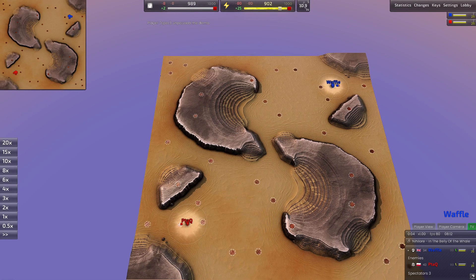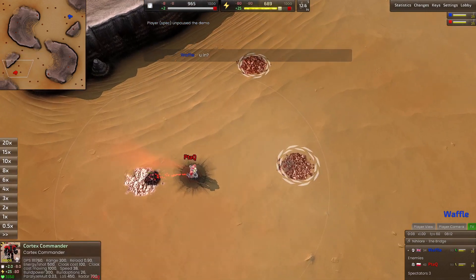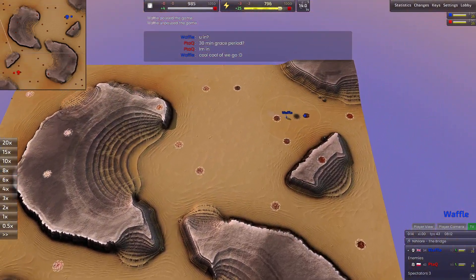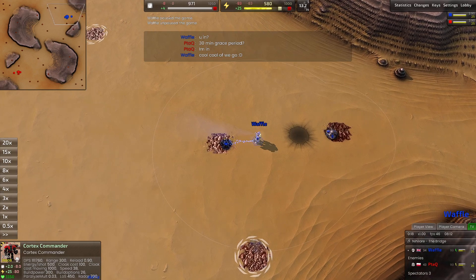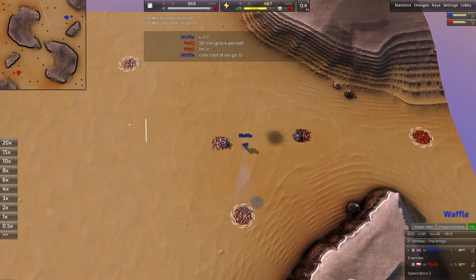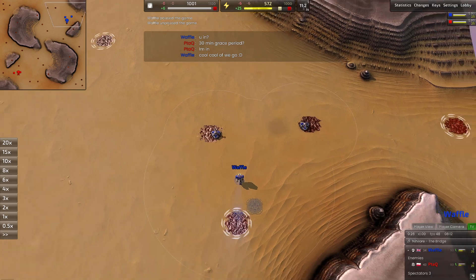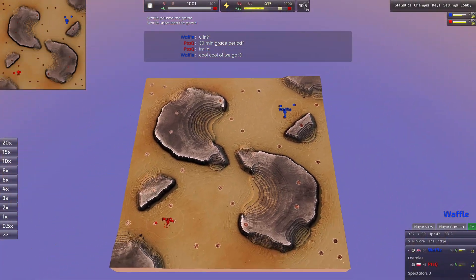I'll introduce our players: spawning in the bottom left side of the map, PTAC, playing as the red Cortex Commander. And his opponent, spawning in the top right side of the map, playing as the blue Cortex Commander, it's Waffle. Shout-out to Waffle, thank you so much for sending me this replay. This should be a good game — I really like this map, Into Battle. We'll take a look at it while these two players get into their opening build order.